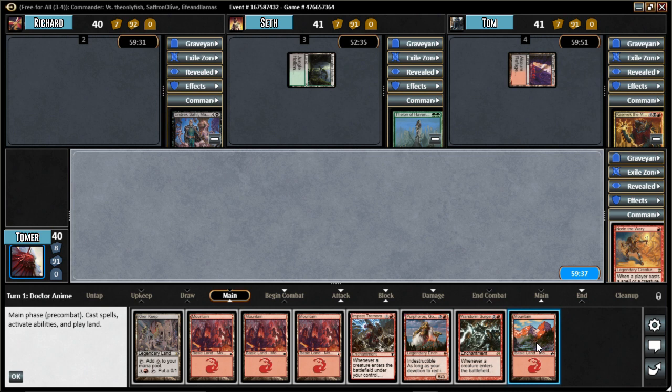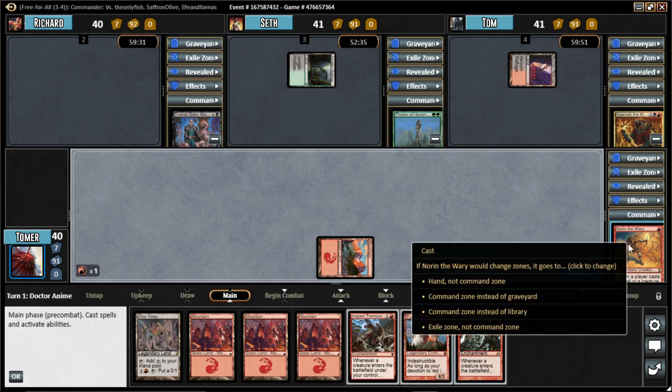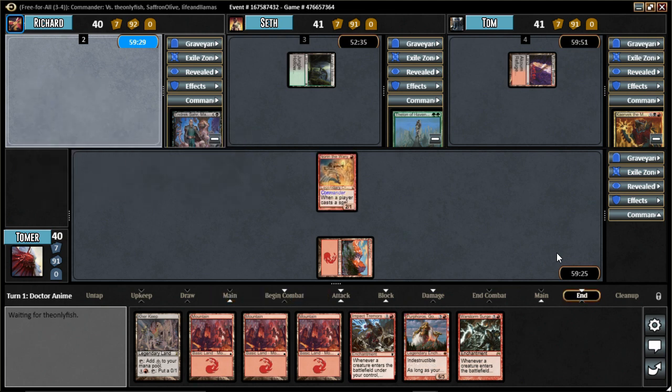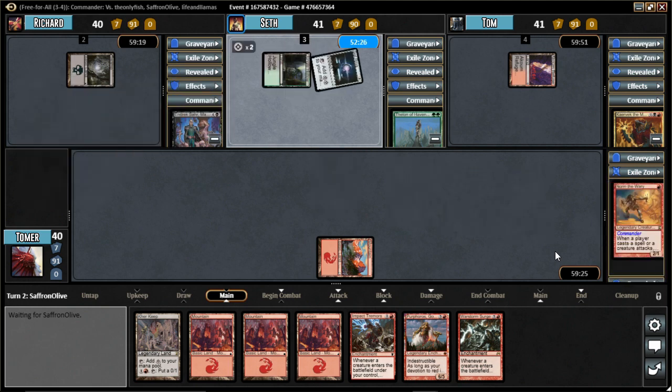I've got 0/1 Thrulls and 1/1 Thrulls, so we have two tokens - that's pretty impressive. Turn 1 Commander, so overpowered - better than a Sol Ring in this case. I did it right! It went to the exile zone. Huzzah! And a Thought Vessel too!